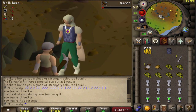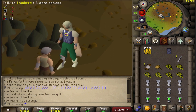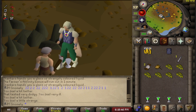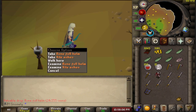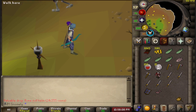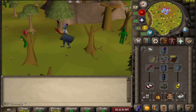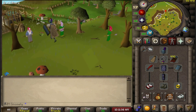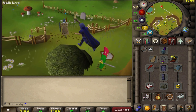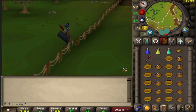72 attack boys! And I finally got the rune full helm — look at that, now I actually have a real outfit. This is my barely improved setup for killing demonic gorillas — I look like I'm about to go kill blue dragons, not the strongest post-quest monster in the game. But I already killed one with worse gear than this, so it can't be impossible.